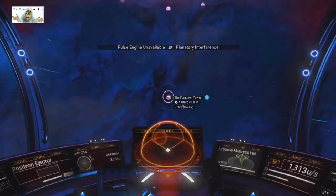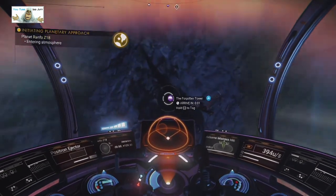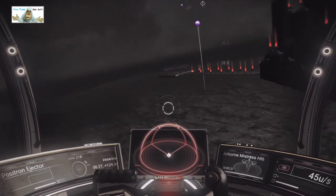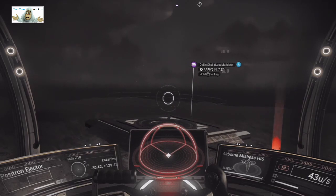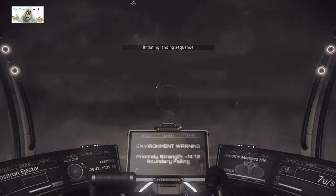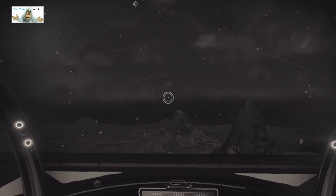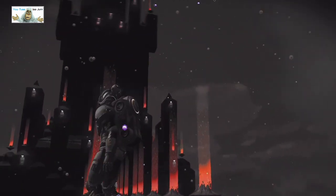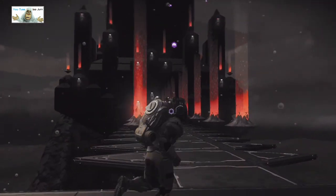Forgotten Tower — a quick look at this one. Everything in land. I thought I was going to miss that. There's Dali's skull over there as well. Right. There seems to be a floor forming, so we'll get out. It's still drawing, I expect. Let's have a look. Here we have the Forgotten Tower. Quick picture. So it's perched on top of a mountain. It's a shame it's still night time.